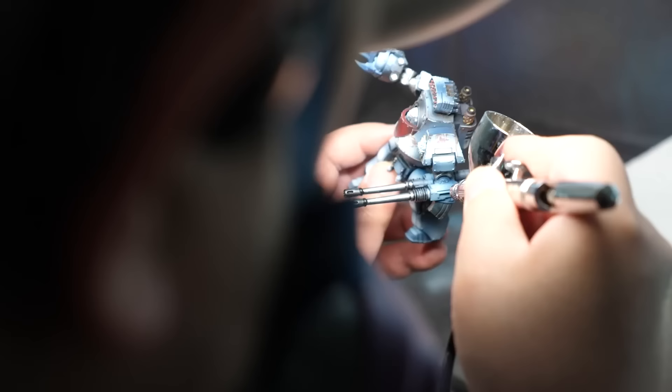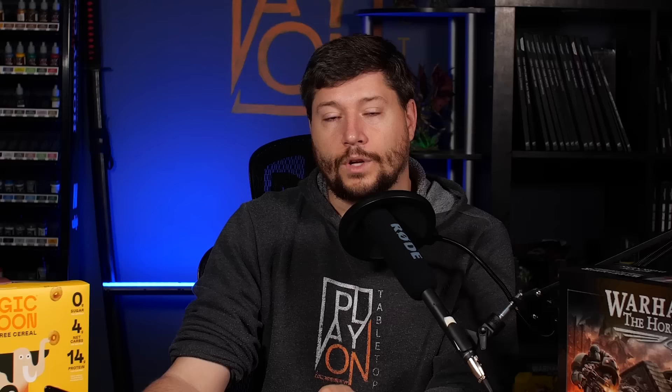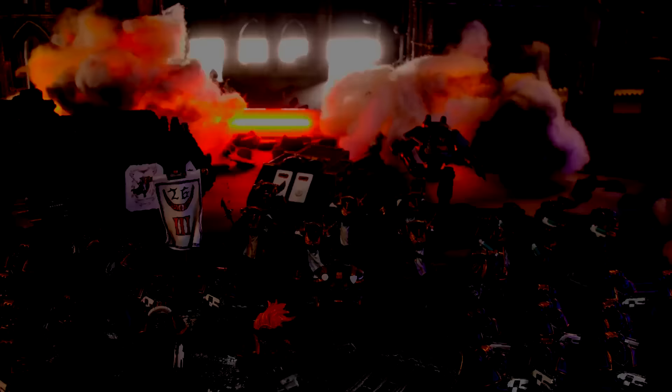You can find the army list in the description below, but note that I'm just playing what we could get painted in time — I literally had to steal these off Tac's paint desk because he wasn't done with them yet. Our friend Darren here is playing his Emperor's Children. Darren is a veteran 30K player and is helping me showcase the new Horus Heresy game to you today. We're playing the mission Blood Feud.